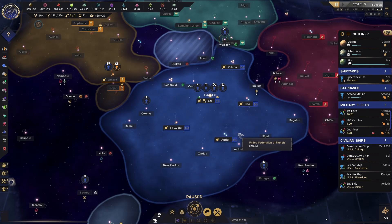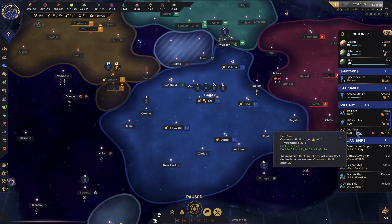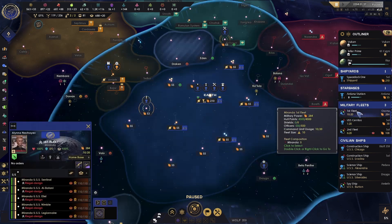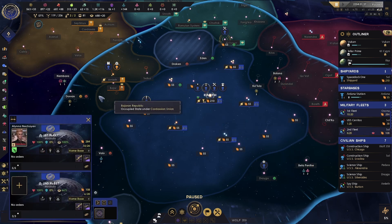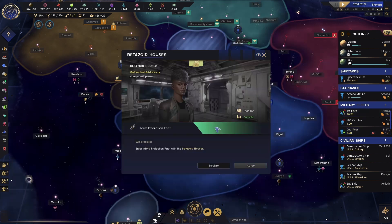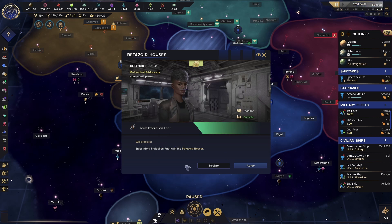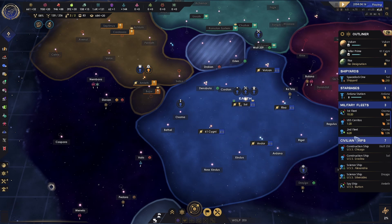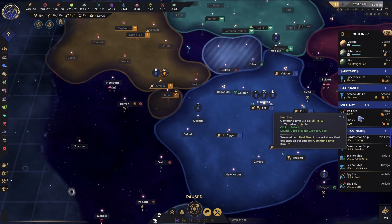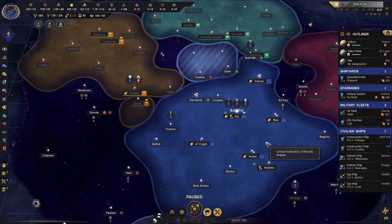We're going to take a moment to merge two of our fleets together. We have First Fleet with 10 out of 20 and Second Fleet with 6 out of 10. I'm going to click on First Fleet, then shift-click on Second Fleet, and then click the merge button. When we unpause, they're going to come together. There's also an event — we'll agree to the proposals. Our fleets have been merged, so now First Fleet exists, Second Fleet is gone, and First Fleet has 16 out of 20 ships.